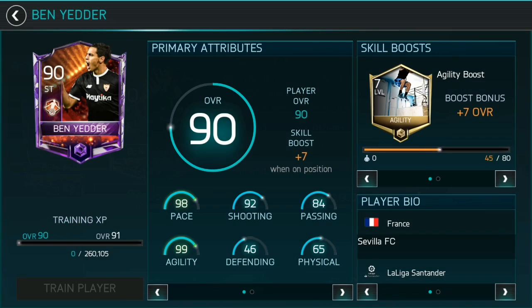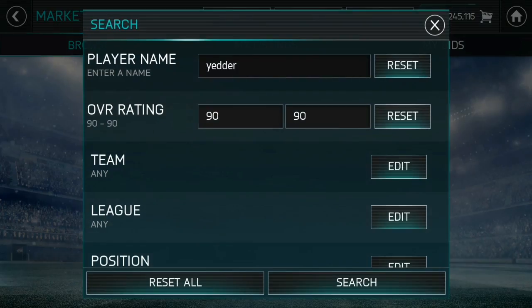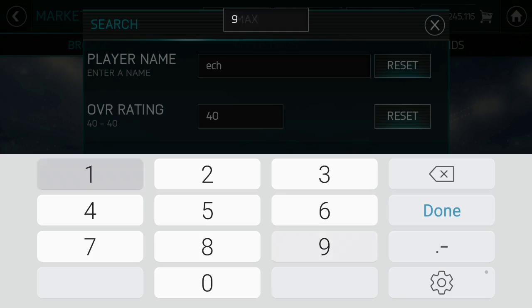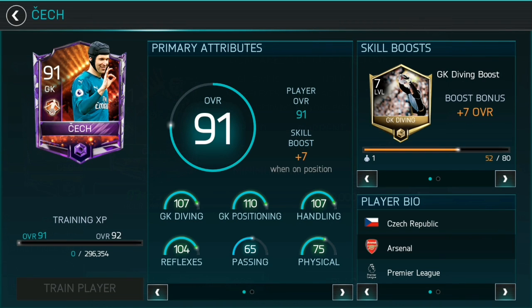We have Benyetta at 30 mil, around cap — looks like a decent card actually, I'd like to try him out. And let's check out P2 check — 91 overall. Can he be on the market or is he extinct? He's 30 mil as well, looks like a pretty decent card with a very good skill boost. But other than that, this is pretty much going to be the end of the video for today. Thank you all for everything — peace.